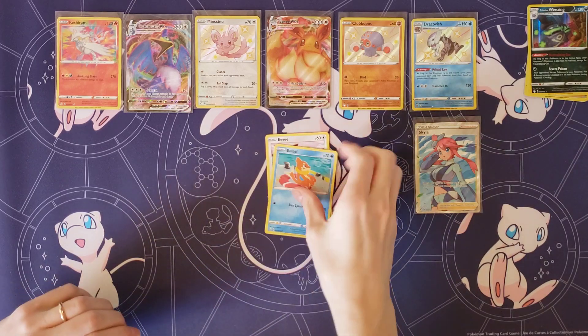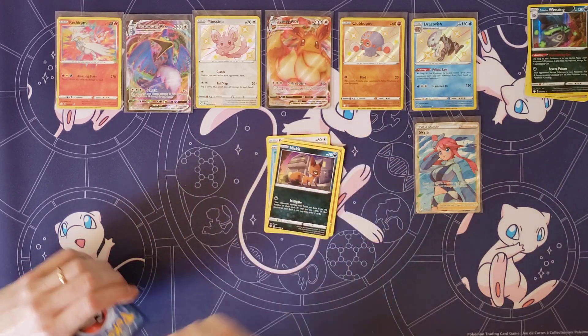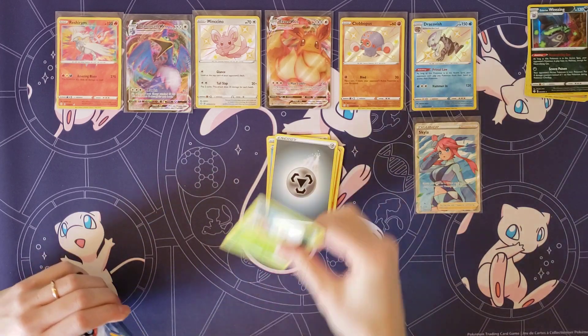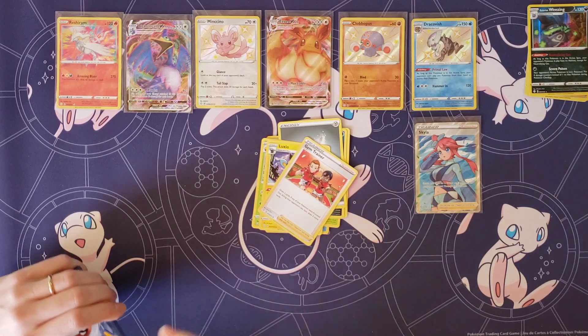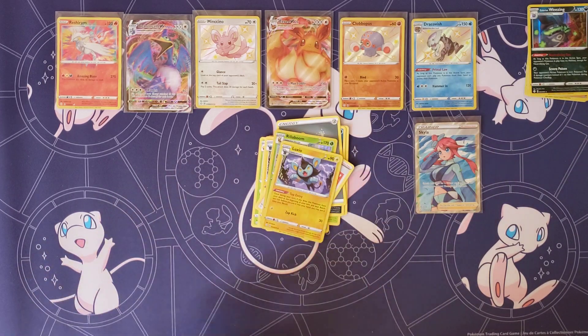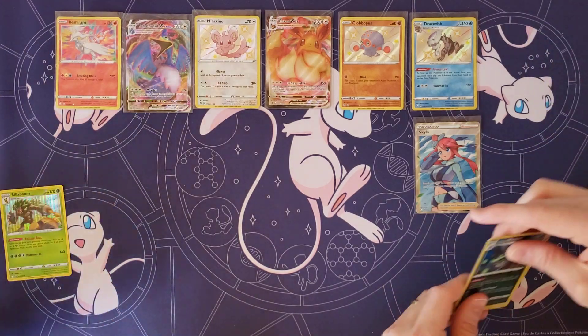Last pack. Eevee, Weasel, Yanma, Trapinch, Nickit, Metal Energy, Eldegoss, Luxio, Gym Trainer. Your Rare — Rillaboom. And Luxio. All right, Rillaboom Holo — it's all right. You pull the Rillaboom out here, so we'll do a quick recap.